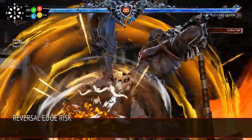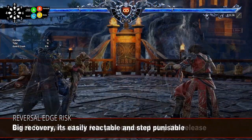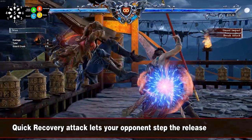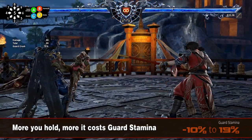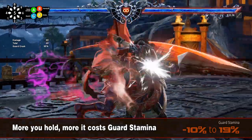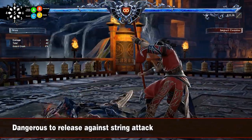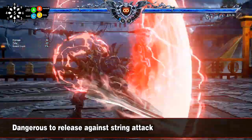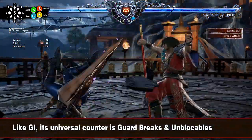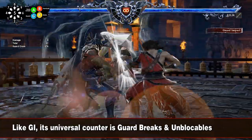More risky and costing more, the Reversal Edge has a big recovery and is reactable by a step punish. It's also weak against fast recovery attacks because your opponent can step the release of your Reversal Edge and punish you. It also depletes much more guard stamina, around 19%, and only recovers a portion of it after each successful parry. Don't forget that it's dangerous against strength attacks because your opponent can make you fear a follow-up, so you will hold the Reversal Edge and they can step punish it. And finally, like the Guard Impact, it loses to break attacks and unblockables, but the release can sometimes interrupt very slow and blockable attacks.